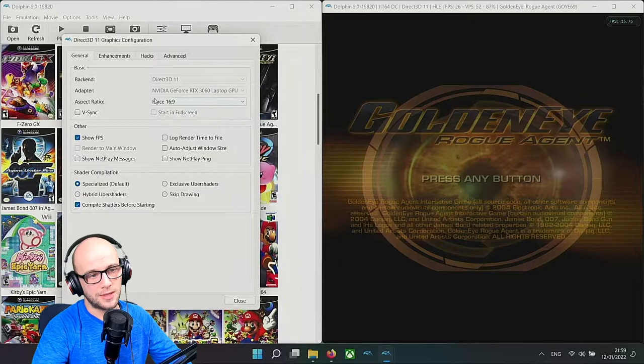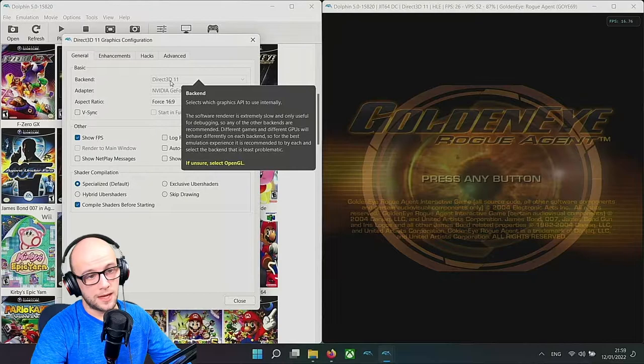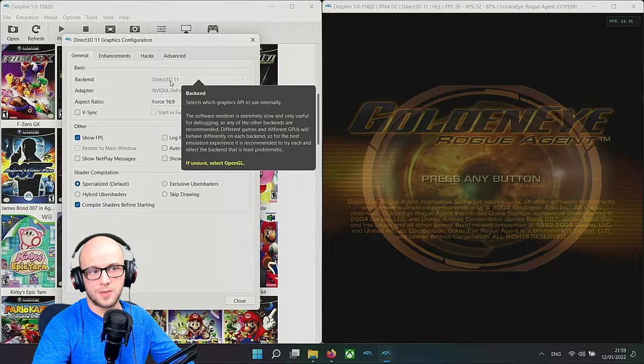For the backend, I'm using Direct3D 11 since I have an NVIDIA graphics card. If you use an AMD graphics card, try Vulkan. The backends run differently depending on your hardware and the game - Direct3D 11 does work well with GoldenEye Rogue Agent, but your GPU and different games all act differently with different APIs.